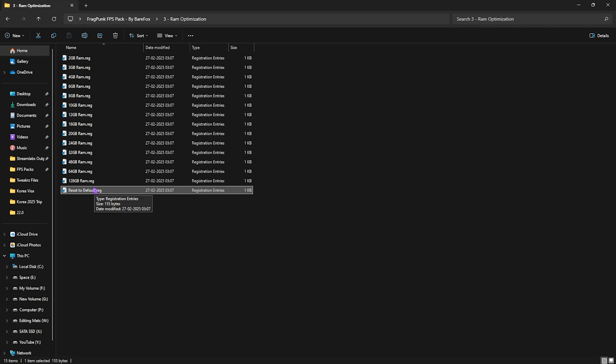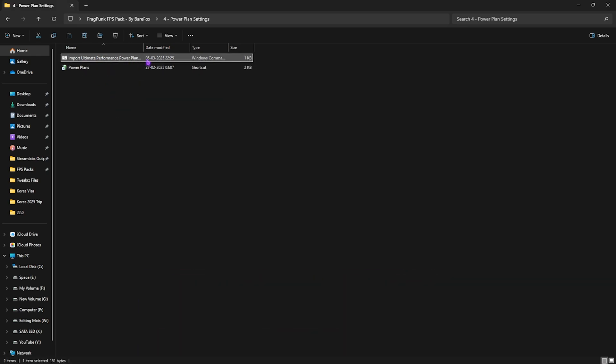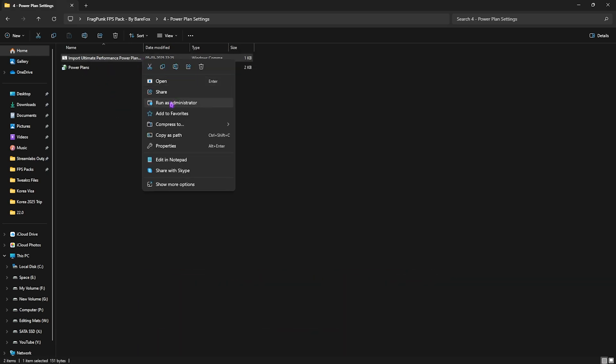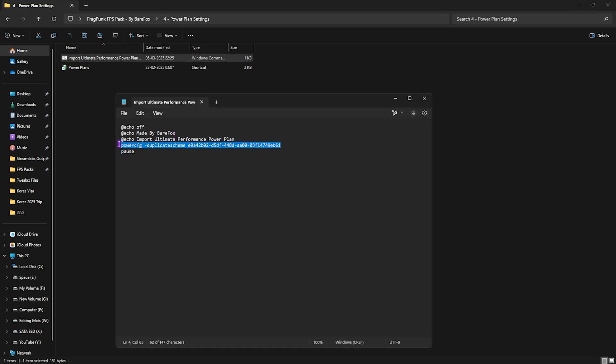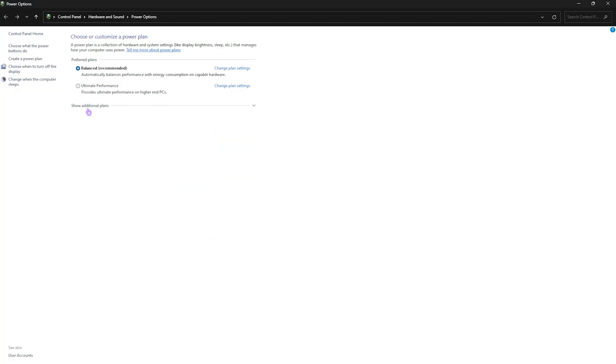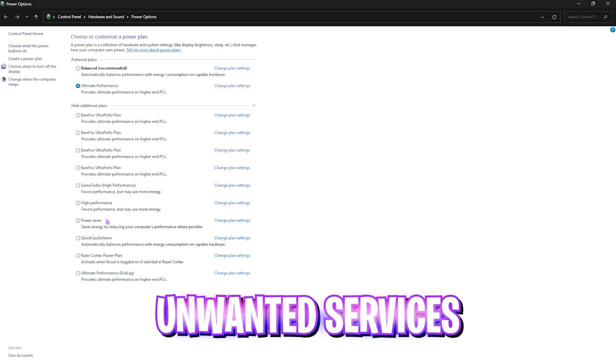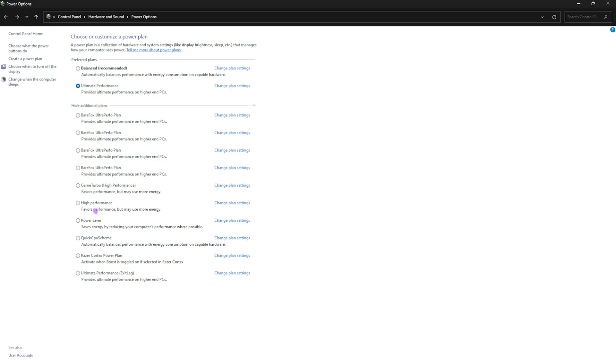The fourth folder is Power Plan Settings. Simply right-click 'Import Ultimate Performance Power Plan' as administrator — it will run a command in the command prompt automatically. Once done, head to Power Plans, click 'Show additional power plans,' and select Ultimate Performance from the list. This disables all power-saving features that may cause performance issues and allows your PC to run at maximum throttle. If you're on a laptop, this might cause heating issues, so set it to Balanced or High Performance instead.